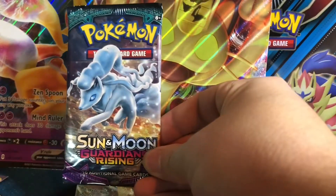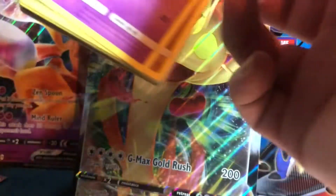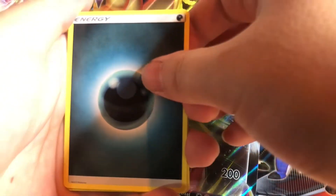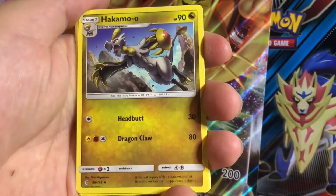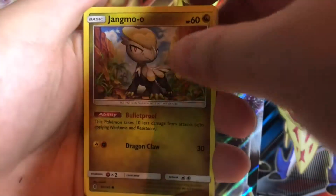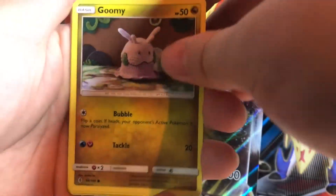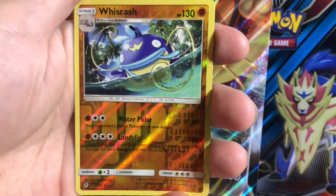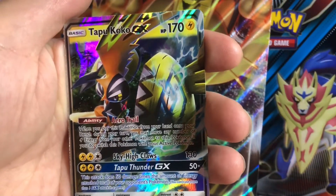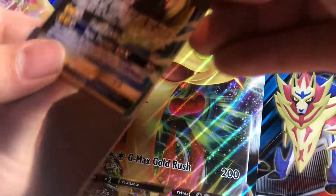Next up we're going to go with Guardians Rising. Dude, this box is not bad at all — I suggest you guys go buy this box. Here we go — one, two, three, four. We got some Doc Energy, a Trainer Card, a Hakumu'u, another Trainer Card, a Trubbish, a Jangmo'o, a Wimpod, a Gumi, a Wishiwashi, a Wishcash Reverse Hollow. And for the rare — Tapu Koko GX! Let's get it! Sleeve him up. Damn, so far I've gotten some good cards out of this box.